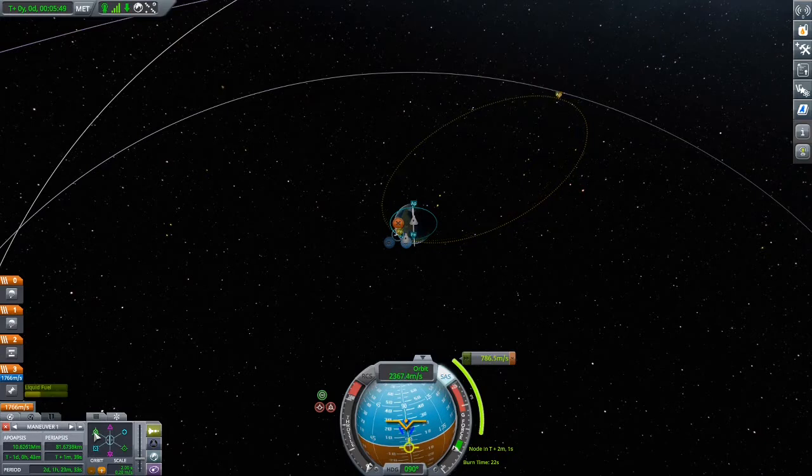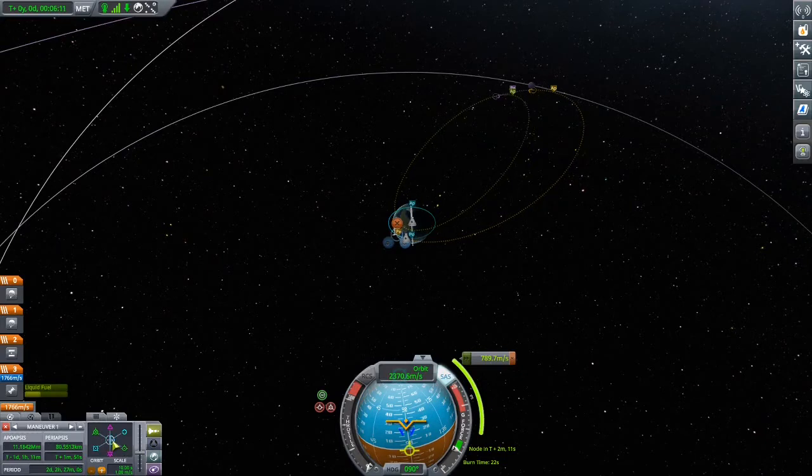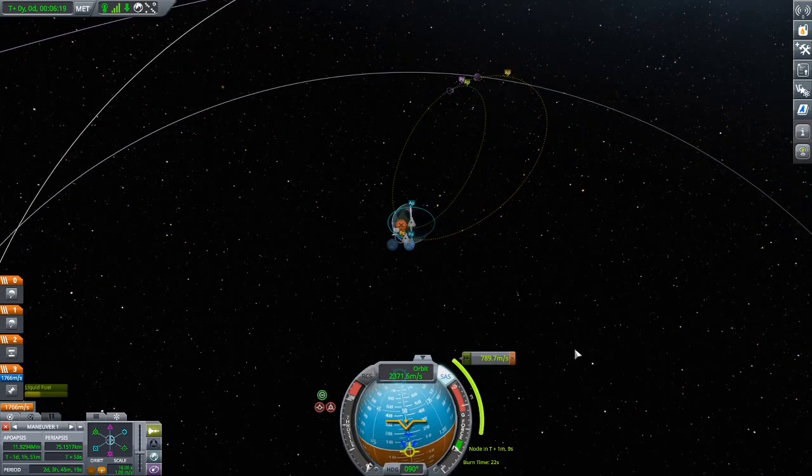There's the moon encounter. Let's just accelerate a little bit more — great. 70. This is going to take us one day, one hour, and two hours to get there, and it's going to be a short 22-second burn. As soon as we reach the node, in plus one minute, we'll do the burn.